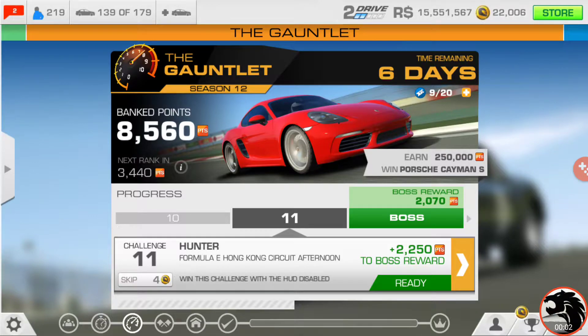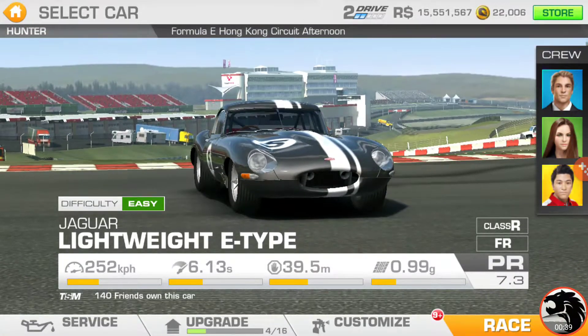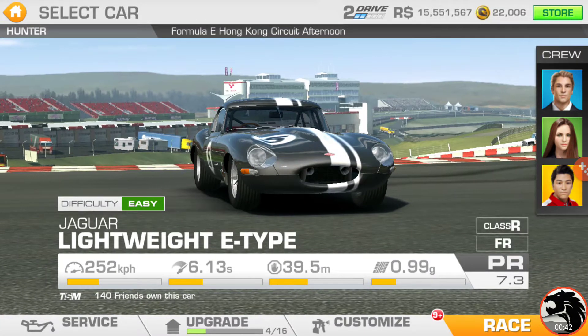Up next is gonna be Hunter at Hong Kong, and win with the HUD disabled. That's gonna be pushing us into 4,000 gauntlet points, which means that once we get the following boss challenge done, that pushes us onto rank 2. I think rank 2 car is a CSL 3.0, the Beamer — the old one, not the homage, obviously, because that would be a bit of a leap in car performance.